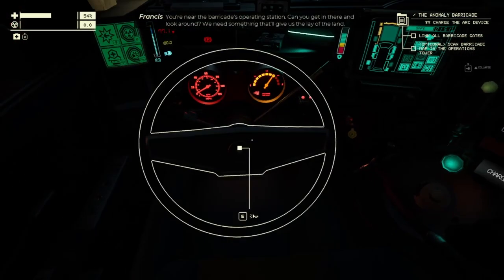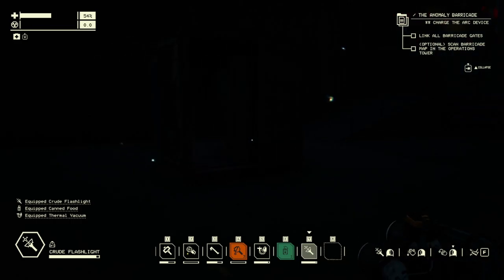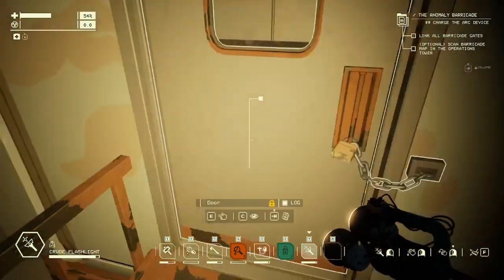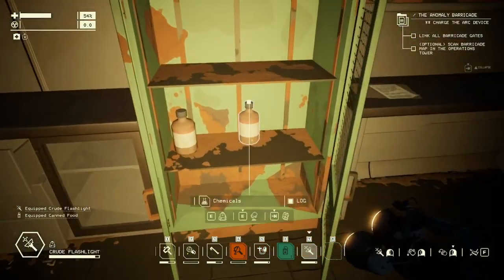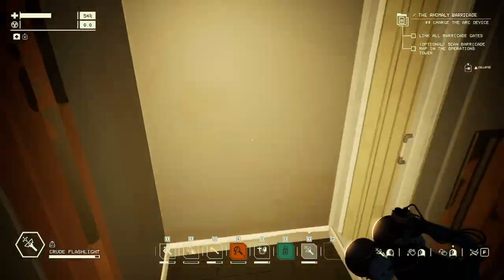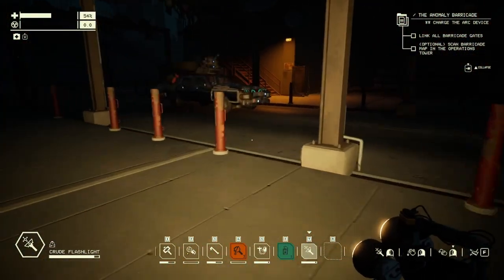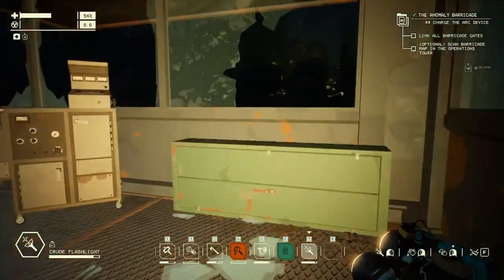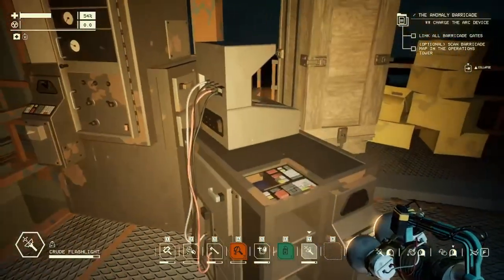The NPC explains: the car will induce a current along the barricade the same way it crossed the old wall — every connection point needs to be induced within a limited time. Electrify the entire barricade and they'll have all the power they need. The player notes they need to do the same as last time, and heads to the operating station. Also mentions the fan noise in the background — it's hot — and that the mic is different.